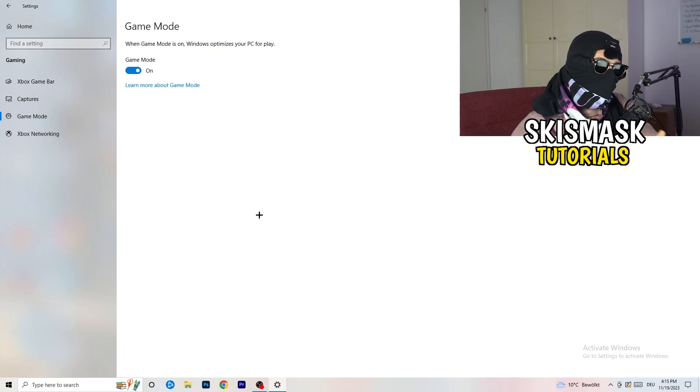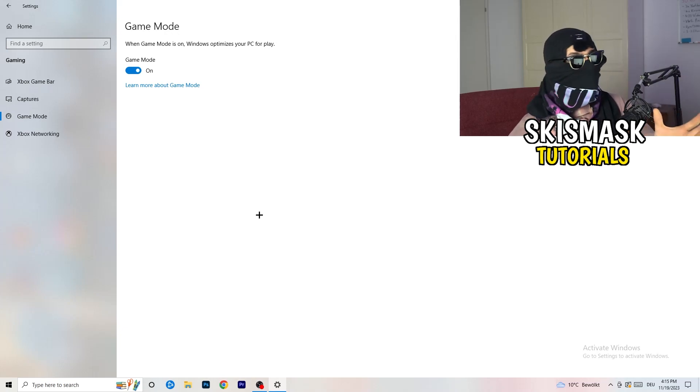Go to Game Mode. Some people tell you to turn it on, some say turn it off. I can't tell you which is correct — you need to check it for yourself because every PC is different. Try it on, check performance, try it off, check performance, and go with whichever works better.